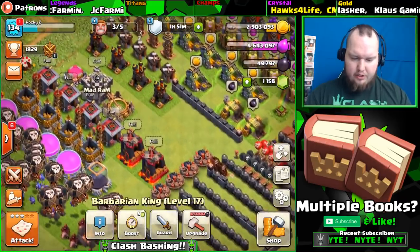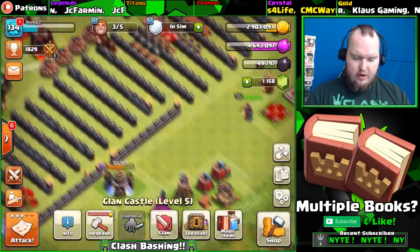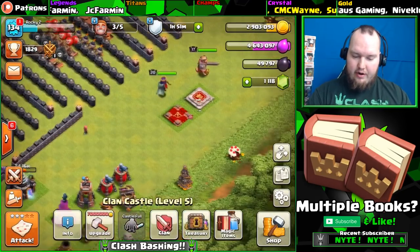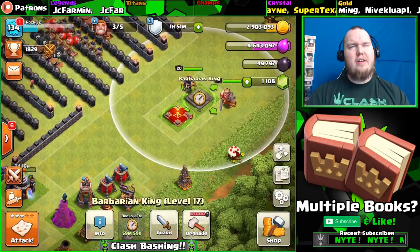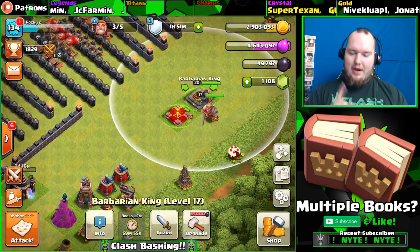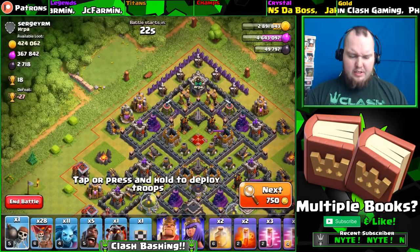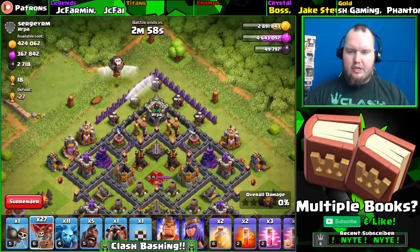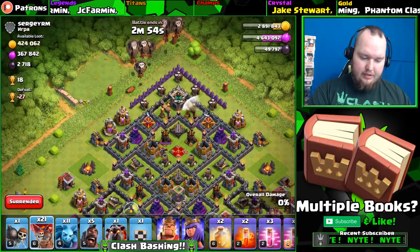We don't have any training potions so let's get a boost going. We've got to get this king going really fast so we don't lose those rewards when the next clan game starts. I wonder if that would happen - I don't want to risk it. We only have to get about 16k dark elixir, not too bad. All the dark elixir is up in those drills, so we're going in there even though we're going right into the sweepers. We've got tons of haste spells, so not a big deal.